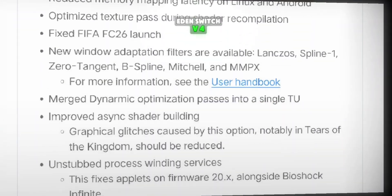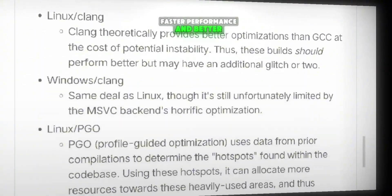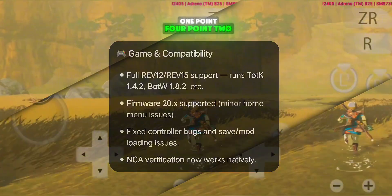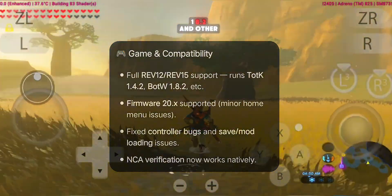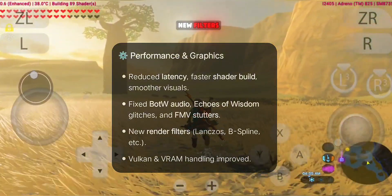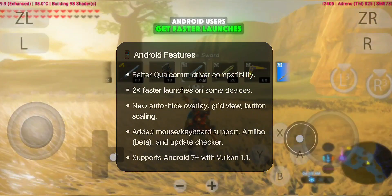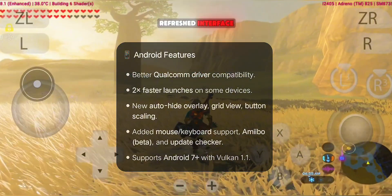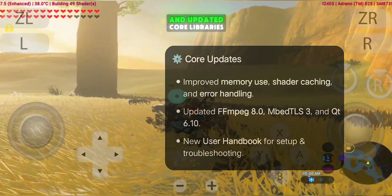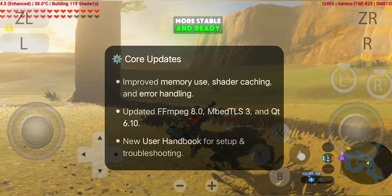The Eden Switch V4 update brings major changes across the board, bringing smoother gameplay, faster performance, and better Android support. It now runs Tears of the Kingdom 1.4.2, Breath of the Wild 1.8.2, and other Rev12 and Rev15 titles flawlessly. Graphics are cleaner with new filters, improved Vulkan and VRAM handling. Android users get faster launches, better Snapdragon compatibility, and a refreshed interface. Plus, new tools like the Data Manager, Playtime Editor, and updated core libraries make the whole experience faster, more stable, and ready for high-end gameplay.